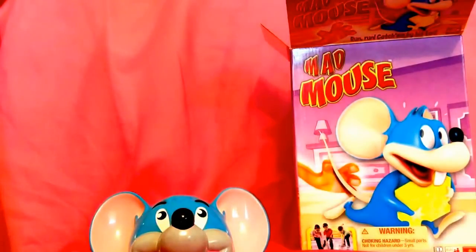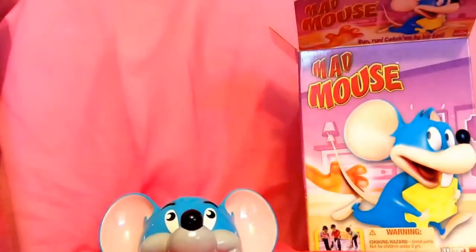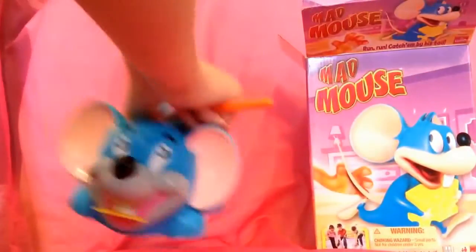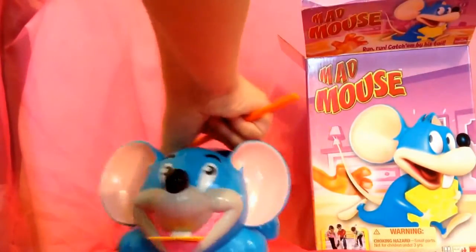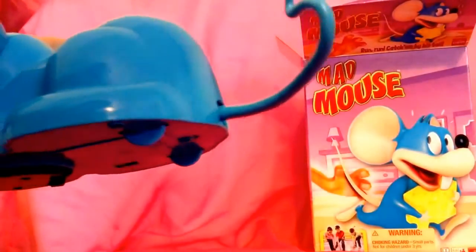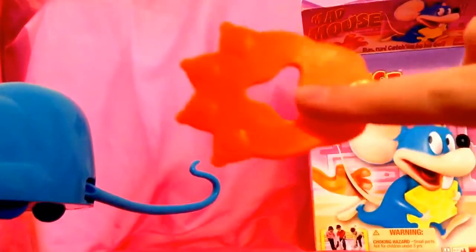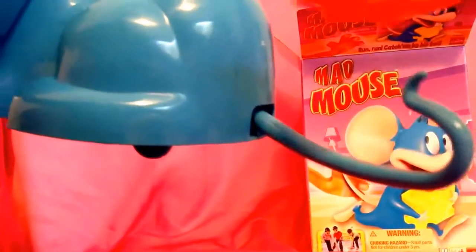You each take one color, and then you turn him on, place him down, and once he starts running, you try to catch his little tail. See the hole on here? You try to put the tail in the hole, and then you caught him.